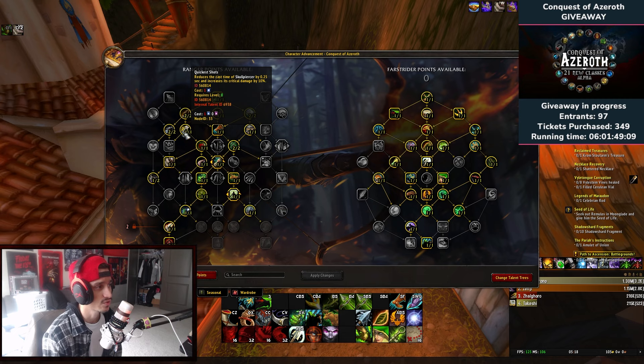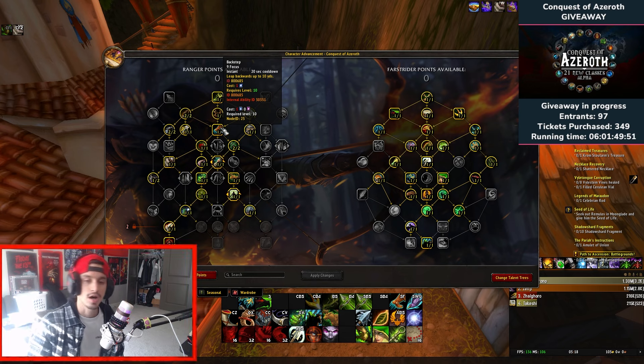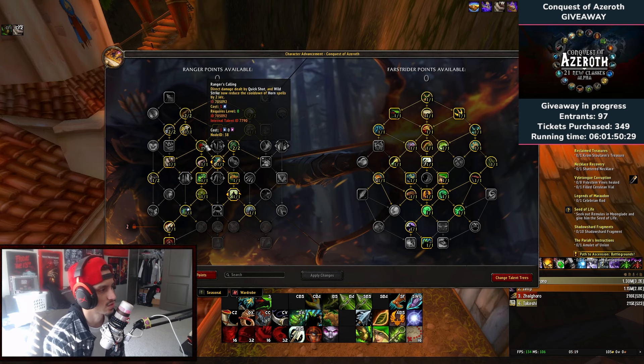Quickest Shots reduces the cast time of Skull Piercer by 0.25 seconds and increases its critical damage by 10 percent — that's a given, one point. Back Step leaps backwards up to 10 yards, which I find really helpful as a little disengage to get out of the fray. You can put one point in that; if there's a point you want to take away, Back Step would probably be it. Outlaw increases crit strike chance by two percent and reduces the focus cost of all abilities by eight percent — one point, that's a given.